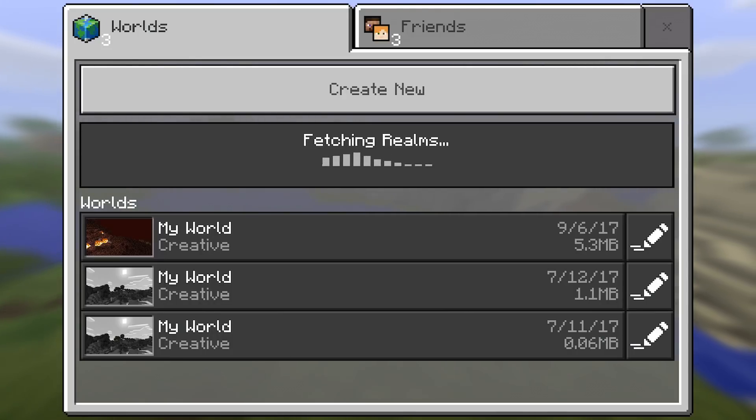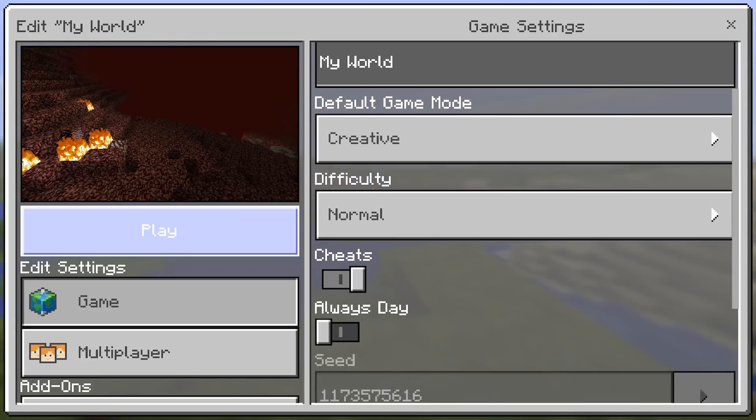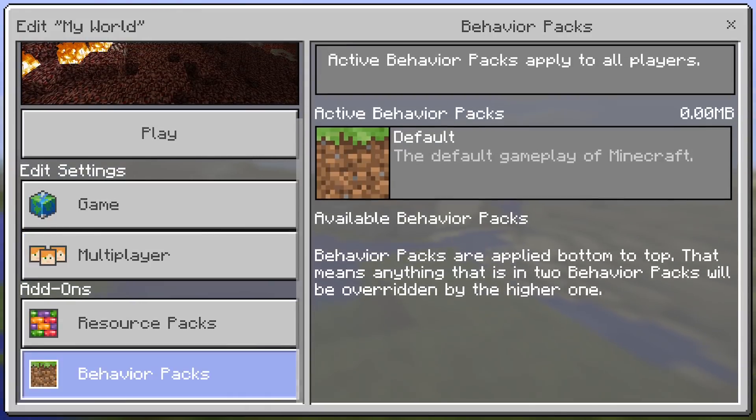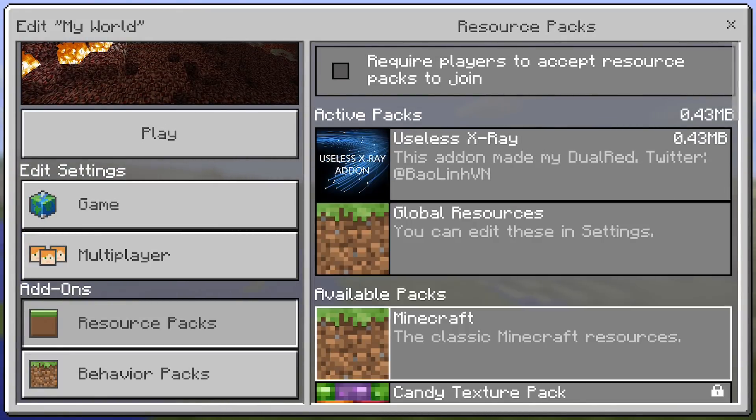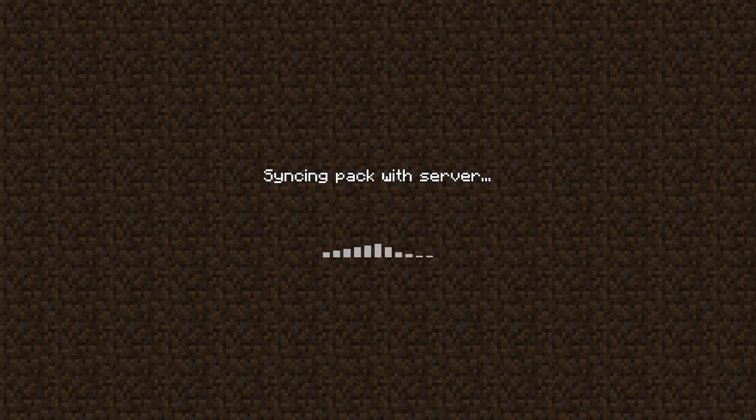Now go over to Play, and if you want to be super diligent, click on the Edit button, scroll down to Resource Packs, and also add the Useless X-Ray there. Then go ahead and jump into your world.